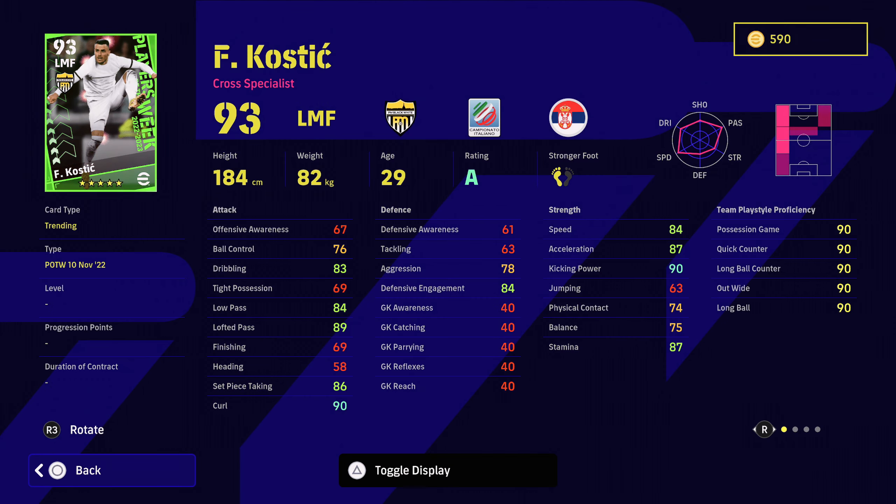Next up is Kostic, and I love this player. I absolutely think this is a great card. He's a different sort of left-sided player — on my left side I've gone for more of a dribbling player, but this player is one of those types who just takes a touch and whips the ball into the box as quickly as possible because of his high kicking power, high curling, and high lofted pass. He's got Pinpoint Crossing, which is obviously the key one, and he's got Trackback, so he can act as a wingback as well. Just make sure you've got those tactical instructions set.